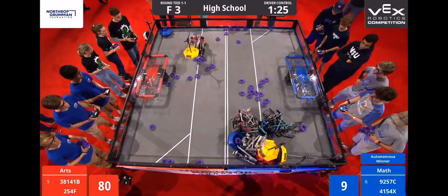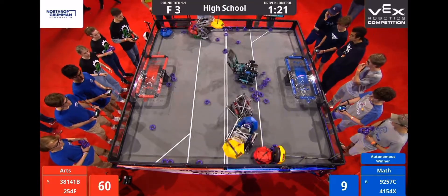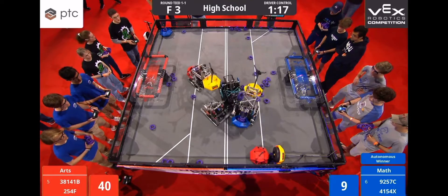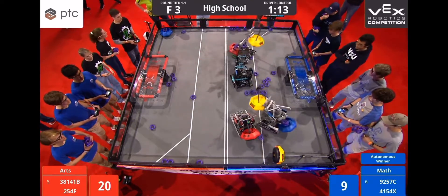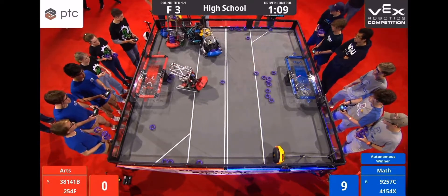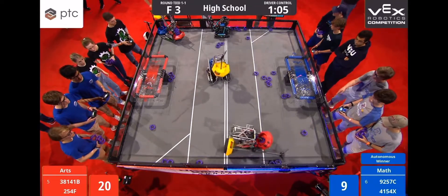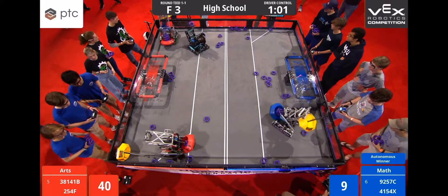With one minute, 28 seconds left on the clock, we have both Blue Robots managing to steal one of the Red Alliance mobile goals. They move that over to the center of the field, and play a game of keep away with the Cheesy Poofs. However, the Cheesy Poofs are too quick. They go over to the Blue side of the field and manage to steal back their Red mobile goal, as well as the center neutral mobile goal.